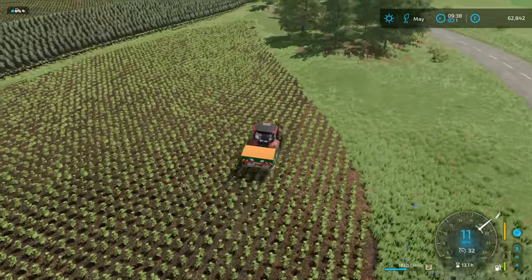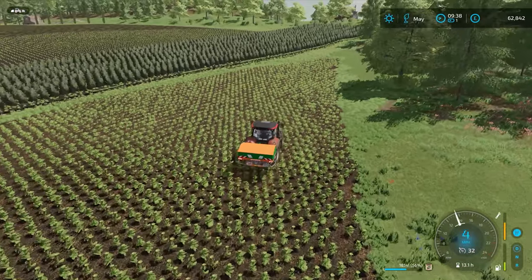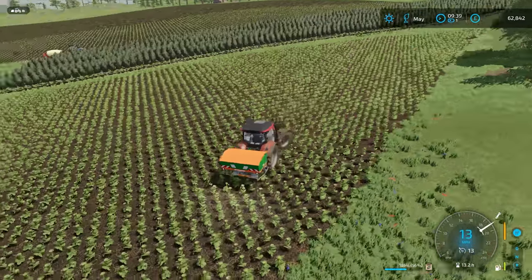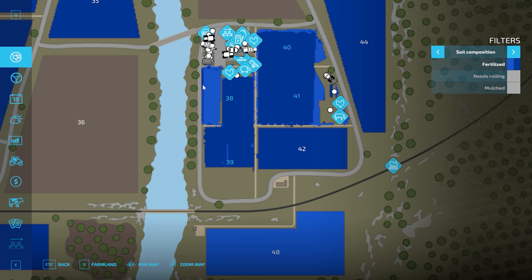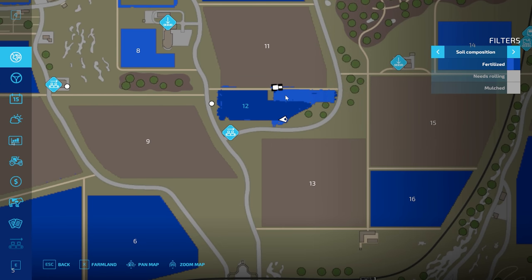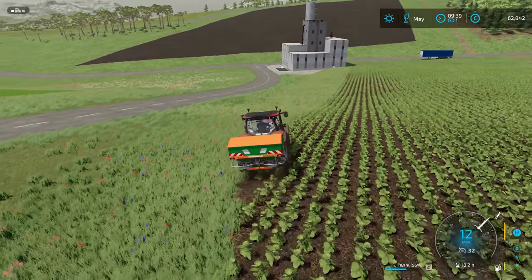And there we go - that is everything fertilized. I love this spreader, it's so good. When you see it in the store page you think, oh, that's not very big, I need to get a bigger one. But actually this seems big enough for everything. You can see here we have first application on the vineyard, final application on the potatoes and sunflowers, and over here we have our first application on the olive grove and the final application on these sunflowers. Perfect - looking really good.